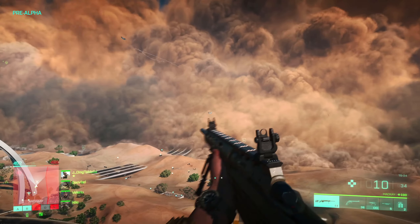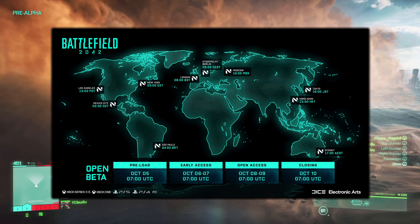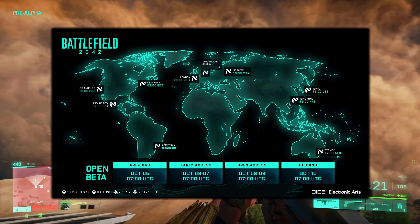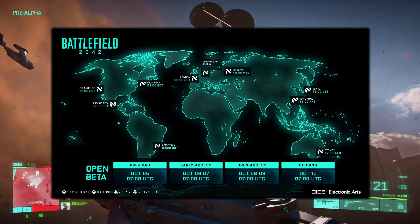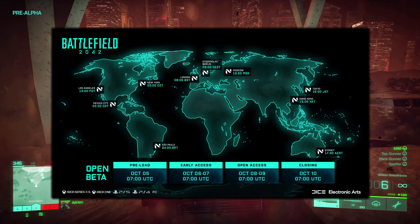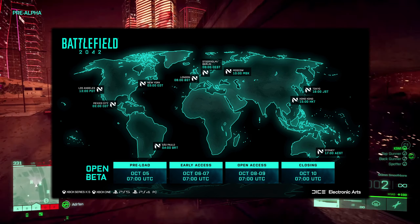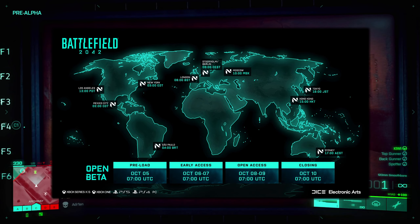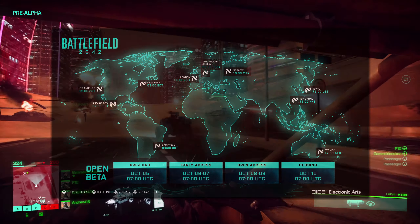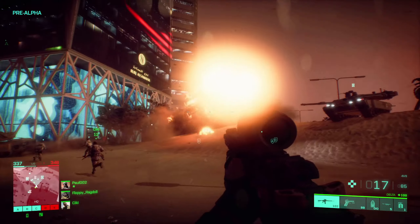So to break this down: you're going to be able to preload the beta on October 5th at 3 a.m. Eastern time in the United States. If you have early access, you are going to be able to start playing it the following day on October 6th. Early access runs from October 6th through October 7th, and you will also gain access at 3 a.m. Eastern time. Pretty much everything is going to start at 3 a.m. Eastern time, as well as the open beta, which is going to be starting on October 8th through the 9th.